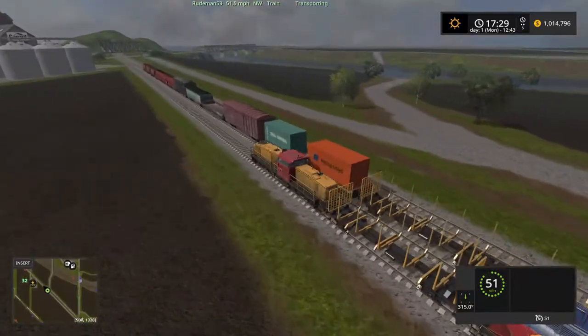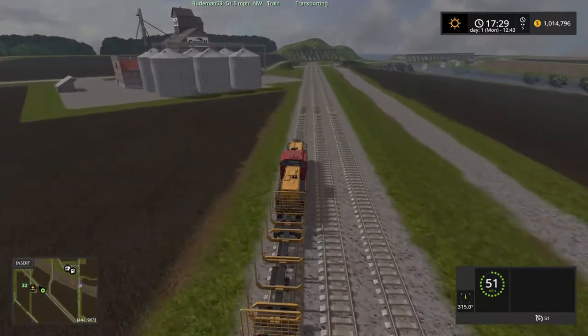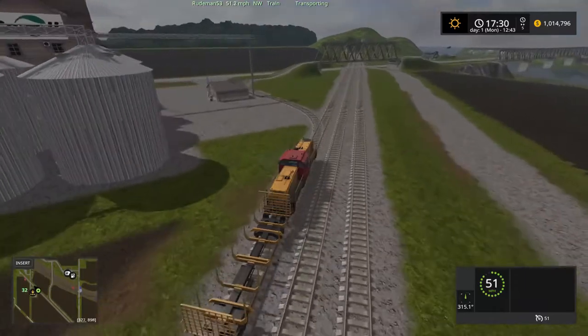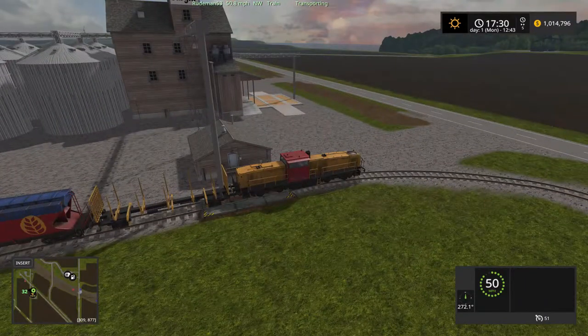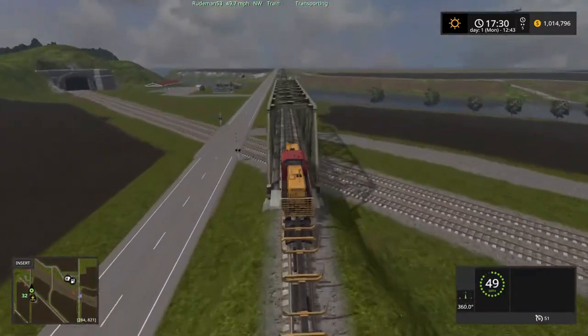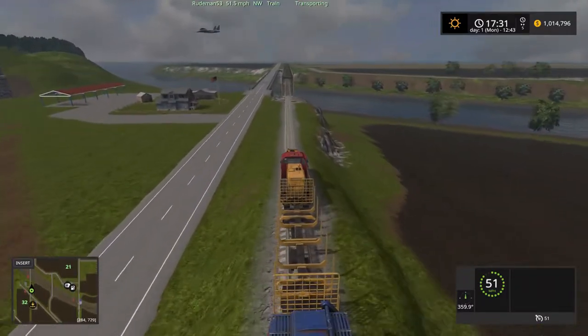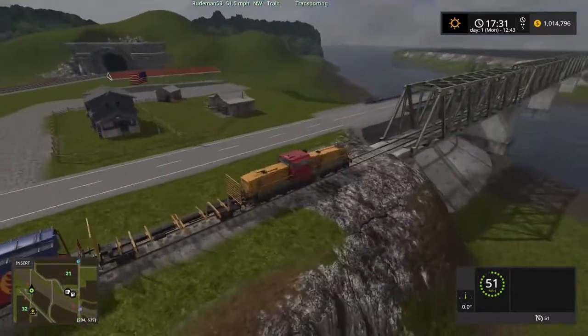As you can see, there's a lot of storage on the map and sell points and things like that, and the train system does kind of hit a lot of it, which is kind of handy. It's leading me to believe that I may be able to use the train system to transport grain from point A to point B in bulk. So that's got me a little excited. There's another farm there for you.